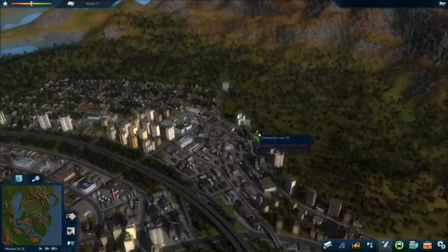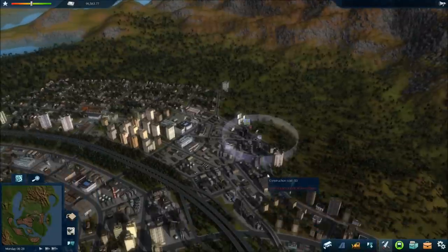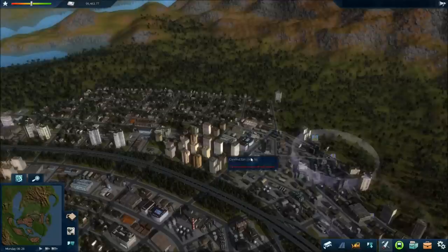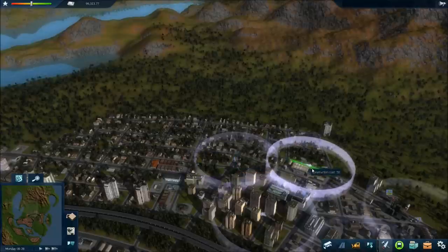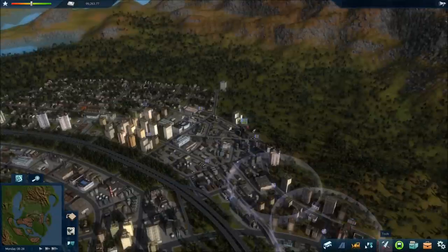Then basically I'm going to do some bus stops here. You can see the little circle of coverage, which I'll try to make pretty adjacent. I'll go over to where all these things are, and that'll be good.